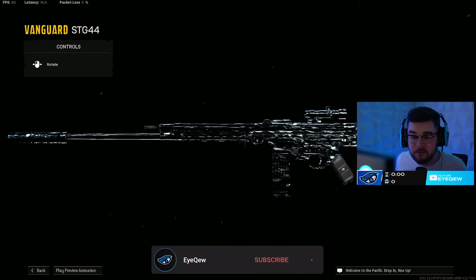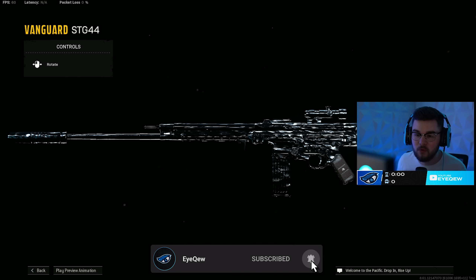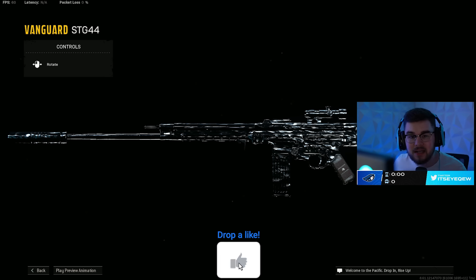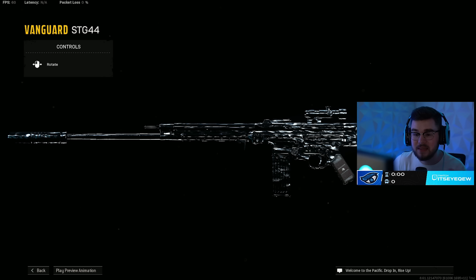Loadout number one is the STG 44 — completely different from before. I've been playing a lot of Rebirth and Caldera so all these builds are going to be good for both maps, and the STG has been feeling crazy for me — the mobility, how fast it is, it just feels incredible.